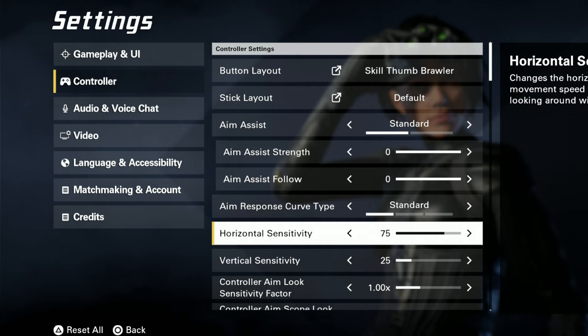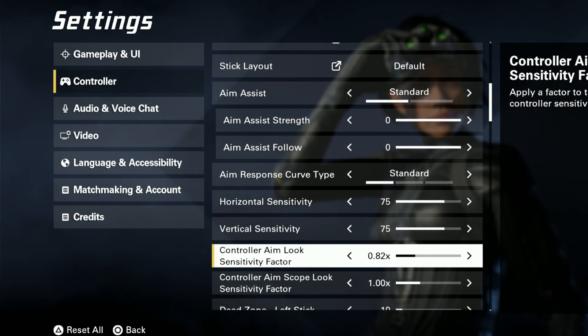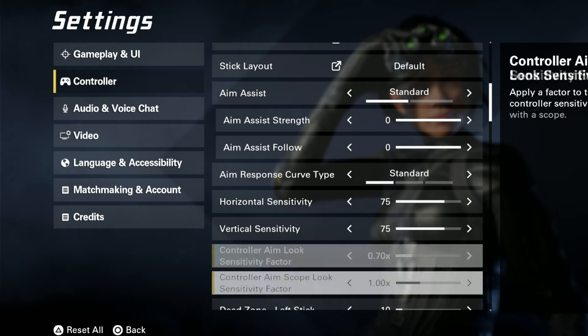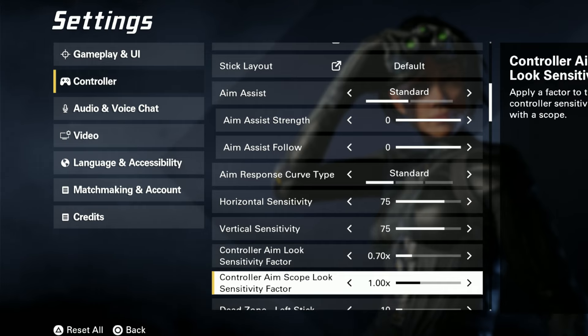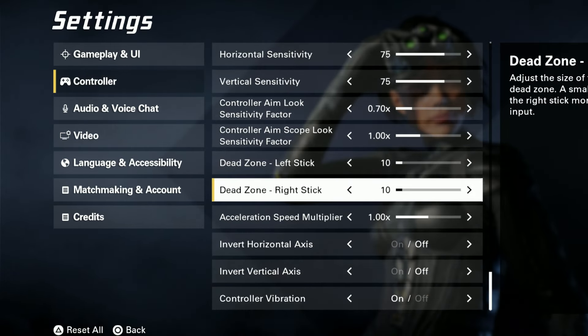For sensitivity, I'm going to go 75 and 75. For sensitivity aim look, I'm turning this down — I'll go for 70. I might say 65, but 70 should be fine. For the sniper scope, some of them are quite high magnification like 6x or 8x, so having a high zoom sensitivity will be extremely slow. I like to leave this at 1x.